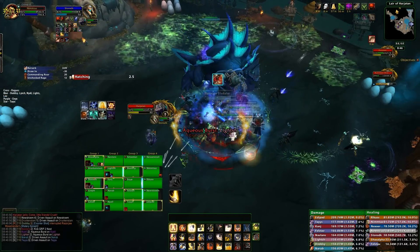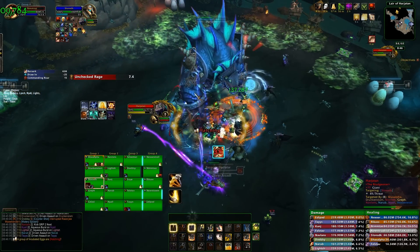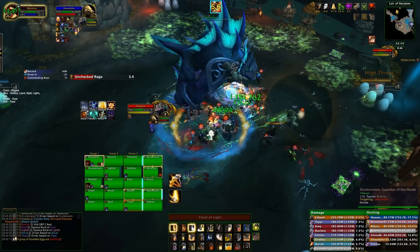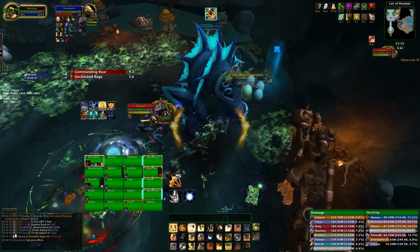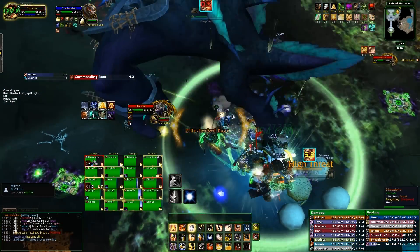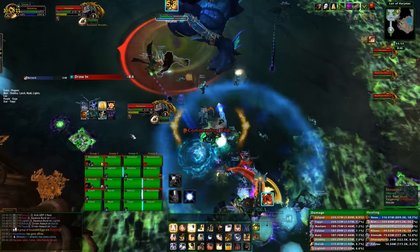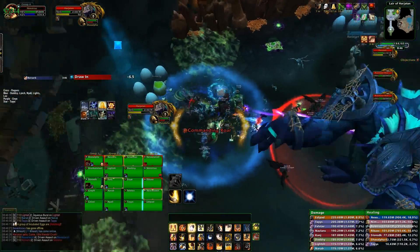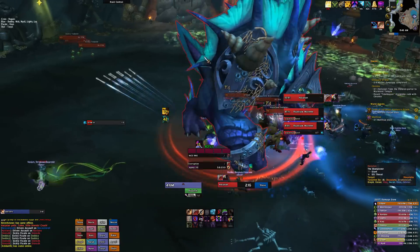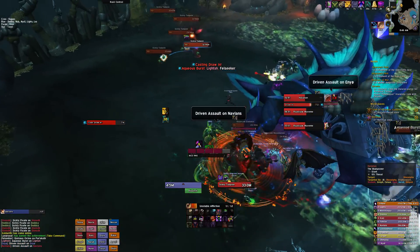After choosing what egg you want to destroy, you need to make sure the entire raid stands right next to the egg to help split the damage of the incoming unchecked rage. These eggs do have quite a high health pool, so they need to be switched to immediately after the hardened shell damage reduction has been removed. After the egg has been destroyed, Harjitan should then be moved away from the other set of eggs that's just about to hatch, so that the tadpoles will have a larger distance between them and any of the other enemies in the encounter. As soon as they hatch, you want to kill off that new set of tadpoles as soon as possible, before switching to any of the murlocs or onto the boss.